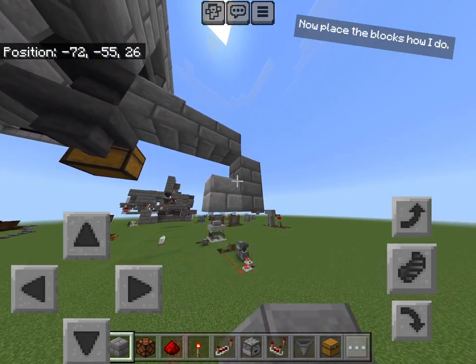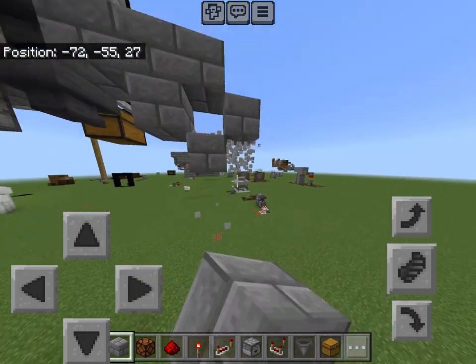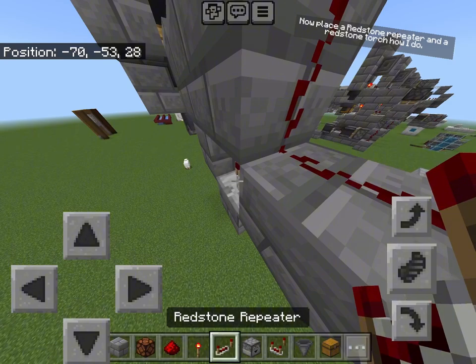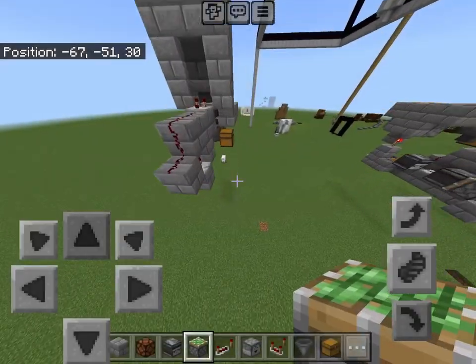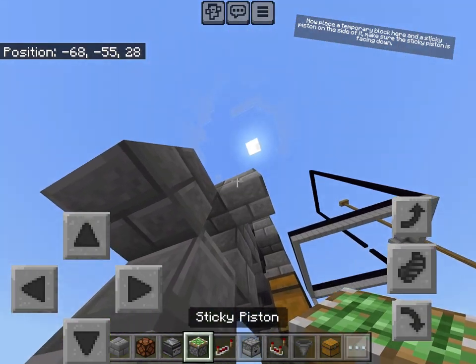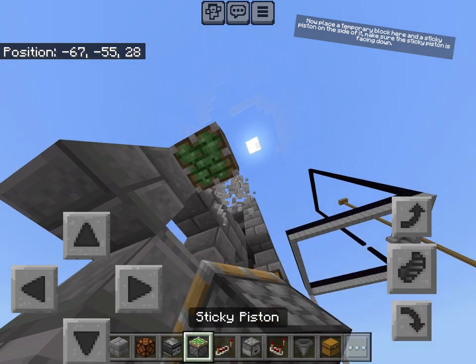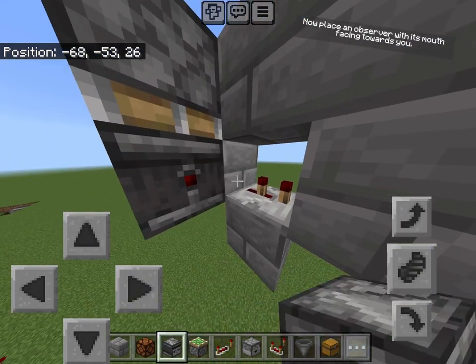Now place the blocks how I do. Now place a redstone repeater and a redstone torch. Now place a temporary block here and a sticky piston on the side of it. Make sure the sticky piston is facing down. Now place an observer with its mouth facing towards you.